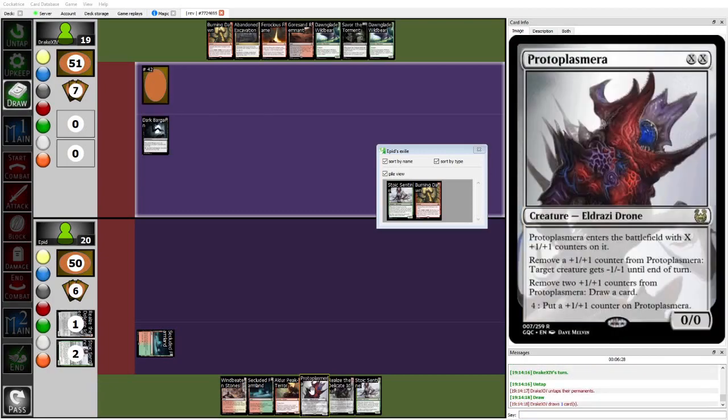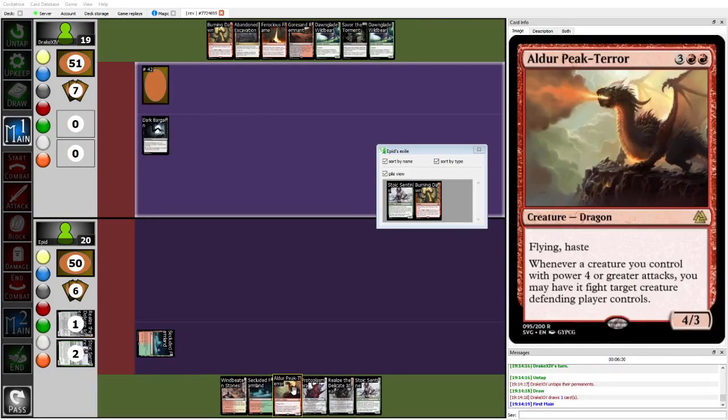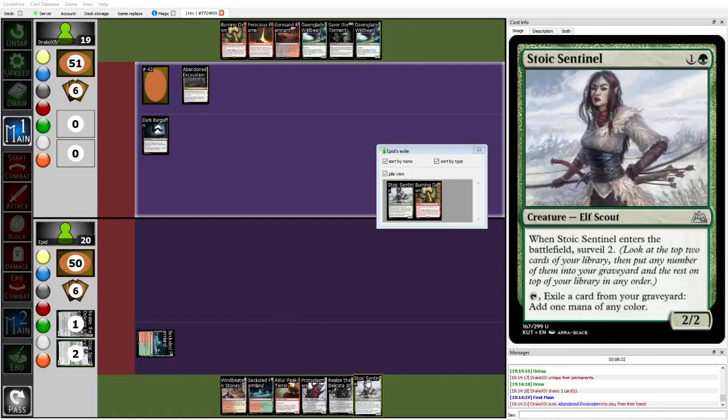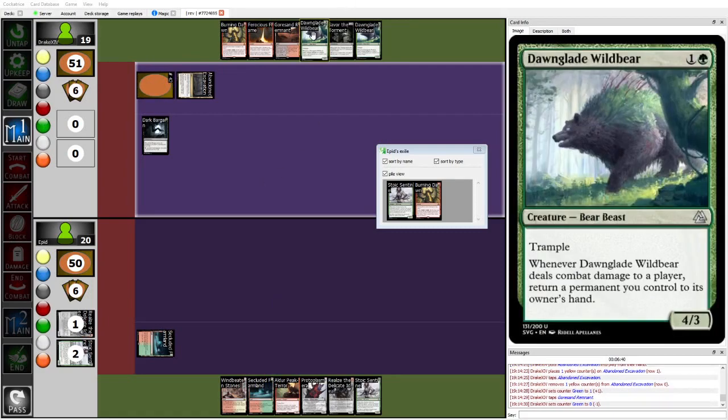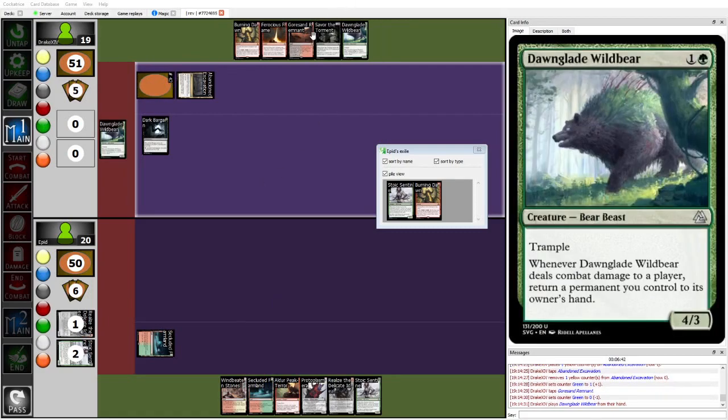Epid had 2 Realize the Delicate Ideal, Pearl of Plasmera, an Alder — not really many early plays. But now it can start ramping into some dicey threats for Drake to deal with. Still, it's going to be so hard, especially with the double Dawnglade Wildbear. This hand seems solidly Drake favored.